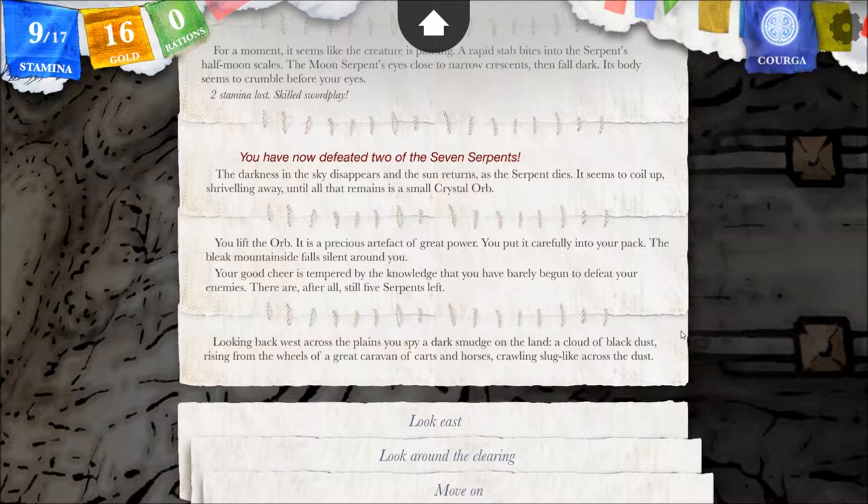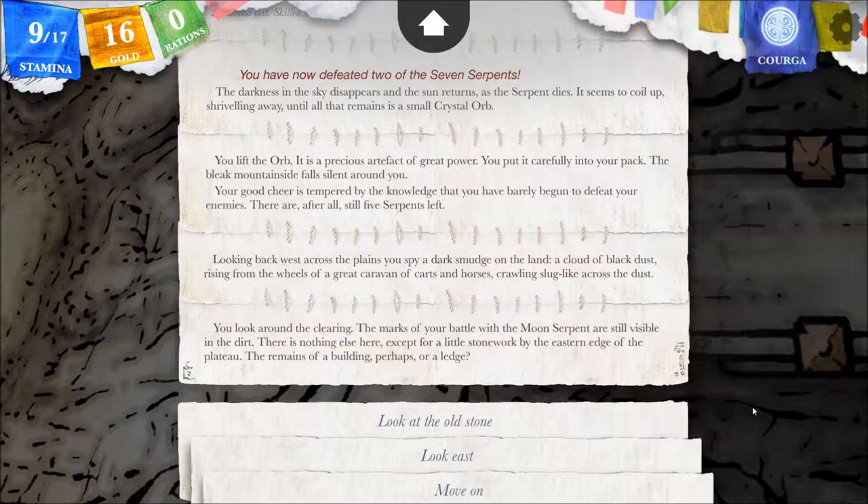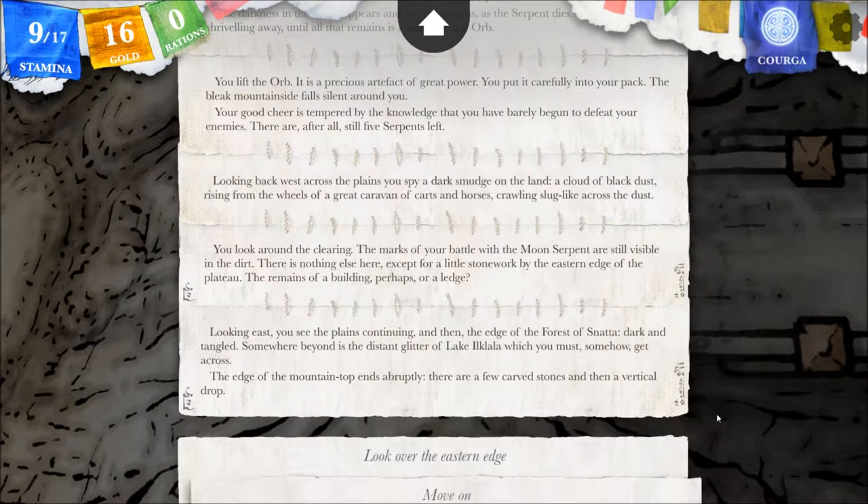Looking back west, across the plains, you spy a dark smudge on the land — a cloud of black dust rising from the wheels of a great caravan of carts and horses, crawling slug-like across the dust. You look around the clearing — the marks of your battle with the moon serpent are still visible in the dirt. There's nothing else here except a little stone walk by the eastern edge of the plateau. Looking east, you see the plains continuing, and then the edge of the Forest of Snada, dark and tangled. Somewhere beyond is the distant glitter of Lake Ilklala, which you must somehow get across.